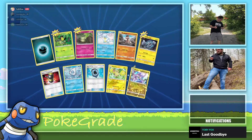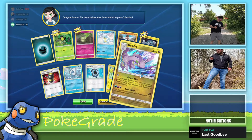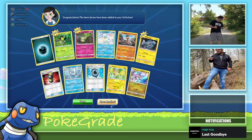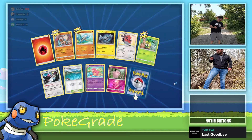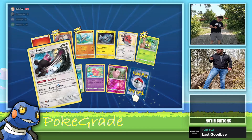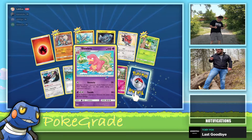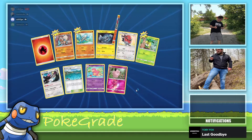Another Victini V, another one — nice. Come on big money! Rapid Strike Energy, another Houndoom. Do you just build a deck with just Falinks in it at this point? Nice, a Korrina's Focus. Awesome, Blastoise — that's good, it's Rapid Strike too, which is great.